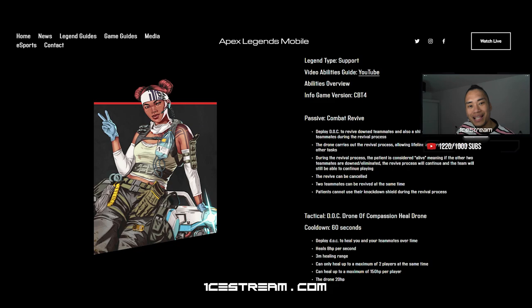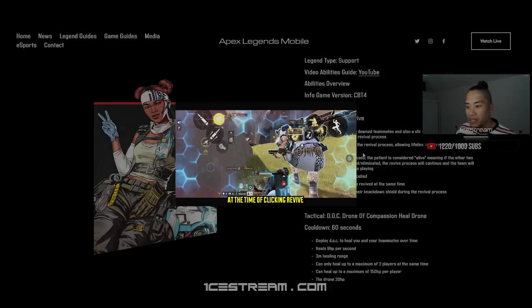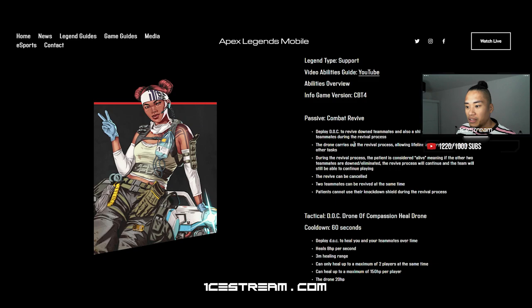Starting with her passive ability — combat revive. Deploy DOC to revive downed teammates, along with a shield that protects teammates during the revival process. DOC stands for Drone of Compassion. She can run up to a downed teammate, deploy her drone, and the drone does the revival for her while she gets on with other things like killing enemies or creating diversions. A shield also drops to protect whoever the drone is reviving. To top it all off, the drone can revive two teammates at the same time if they are close enough. A three player squad basically becomes a four player squad.